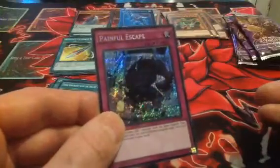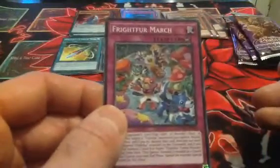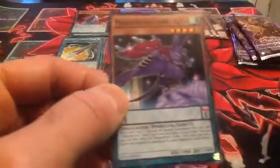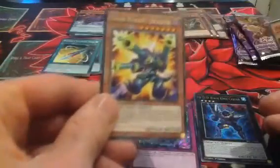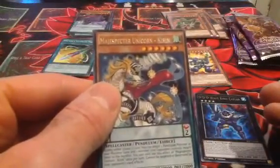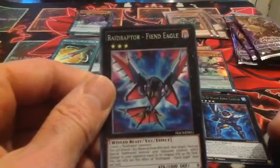And a Secret — as you can see the holo sheen on there. A Painful Escape. Frightfur March. And a Majestic Spectre Crow Yata. So I think we did quite well out of the four packets. We have got a Secret, a Wave King Caesar, a Toon Barrel Dragon, a Dispector Unicorn Currapin, a Dispector Cat, Necomata, and Raid Raptor Fiend Eagle.